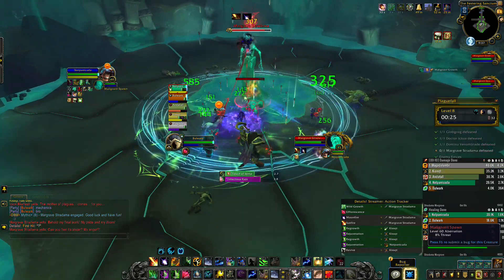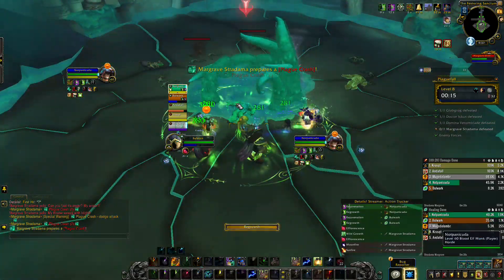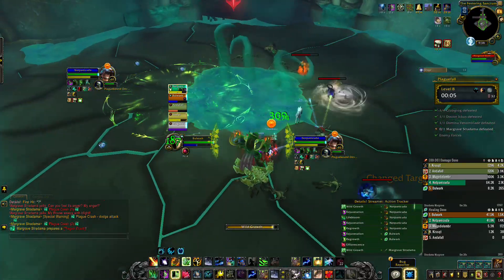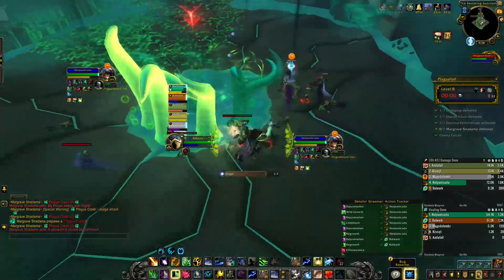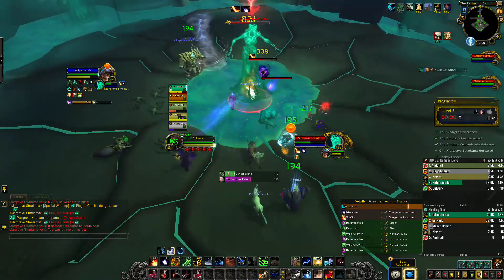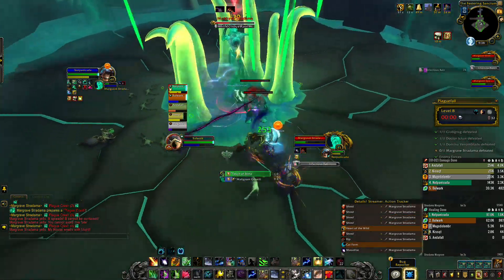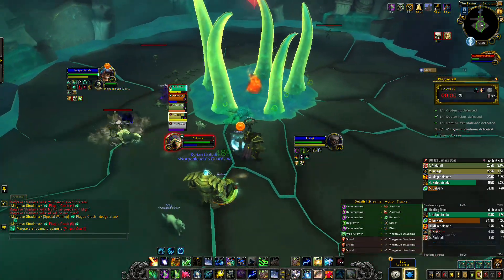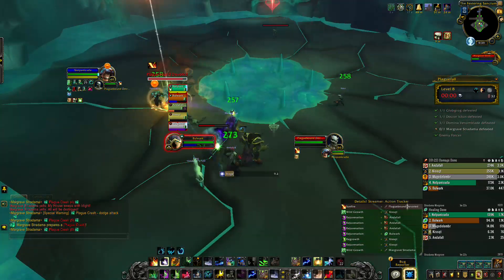For the final boss, the tank will want to grab the melee adds and stand in the circle — use defensives if you have them to avoid extra damage. She's going to spawn tentacles; you can tell exactly which ones are about to hit by watching when they turn yellow, so just move around to avoid them. The little adds aren't a huge deal, but make sure you're killing them. Most importantly, prioritize killing the big melee add right away and keep the tank standing in the circle, or it will wipe your group.